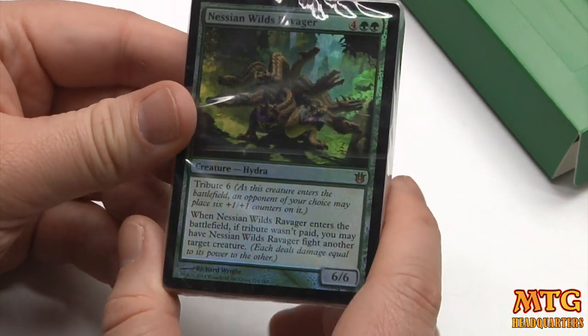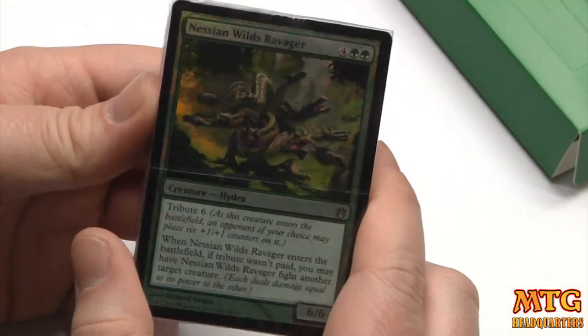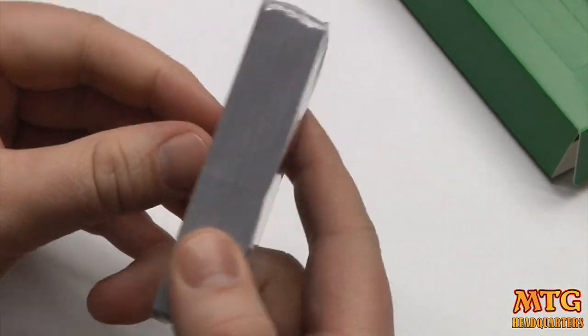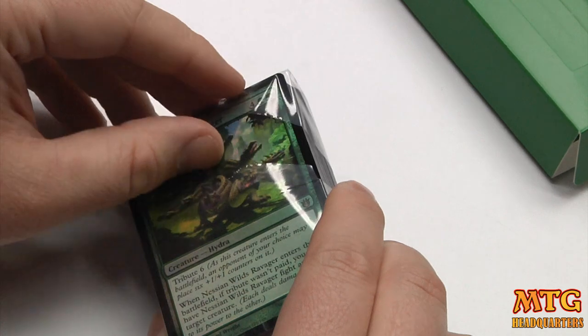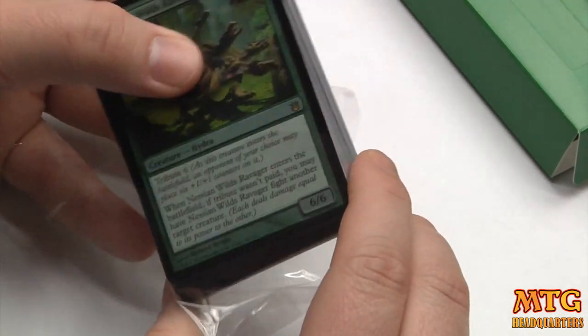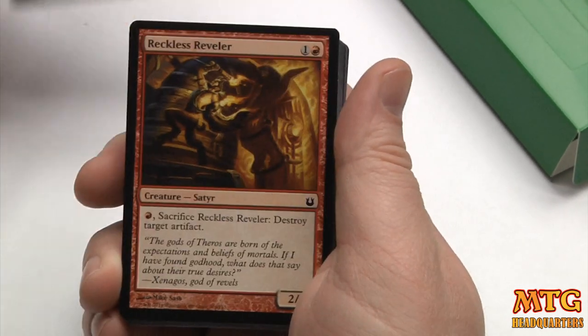It comes in as a 6/6 and basically kills one of your creatures, or it comes in as a 12/12. It would be nice if my only creature on the battlefield was like a Baleful Eidolon with a Sedge Scorpion so I could make it fight my Sedge Scorpion and it just dies. But that's not normally going to be the case.